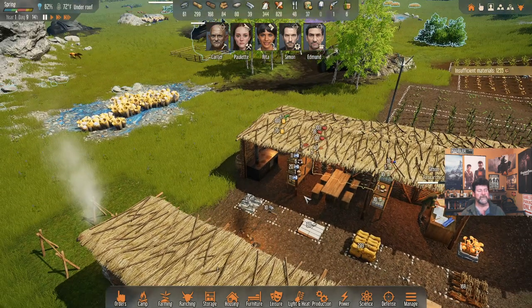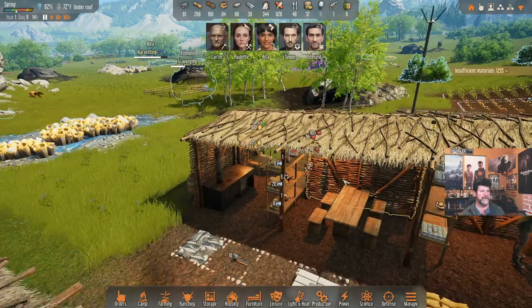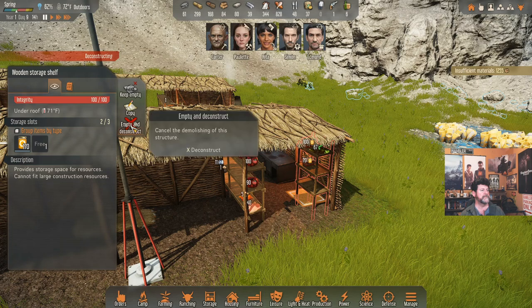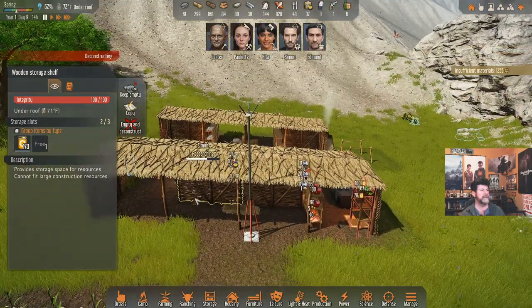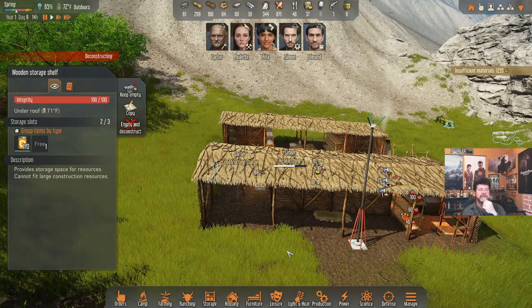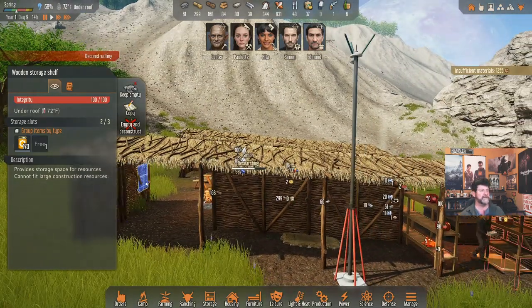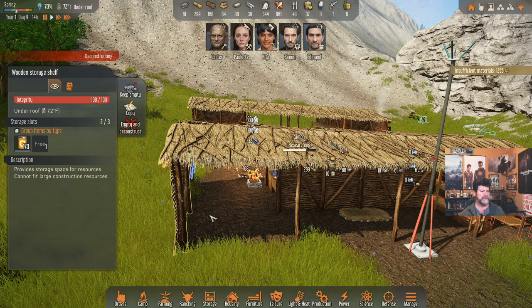If we had a second stove — that's where I'm starting to track this. A second stove might ensure Rita can always access cooking. Let me empty and deconstruct both of these and we can put other shelves in. What do we do with Edmund long-term? Carter wants to construct that statue — apparently it was queued up earlier. He's going to do the dartboard next. I wanted to put the didgeridoo and entertainment over here, but that would wake people up if someone plays it at night.